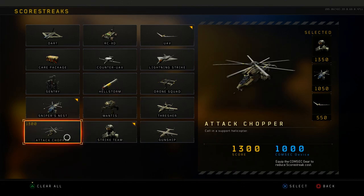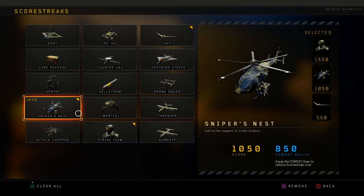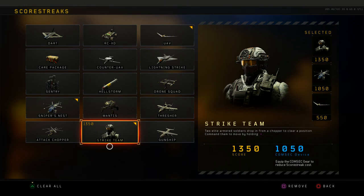My killstreaks — I used to use the attack chopper but everybody likes to use Zero and just hacks my chopper when I call it in. Even when I bait out my strike team, there's always another Zero waiting. It is fun when people don't use Zero and my streaks can actually land, but they'll just shoot it down with a Titan, DMR, or Stingray — anything that shoots down streaks. It gets annoying.